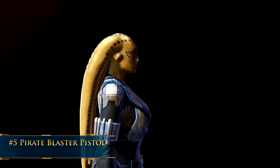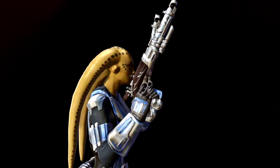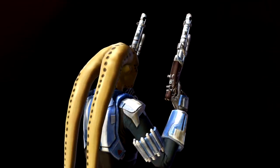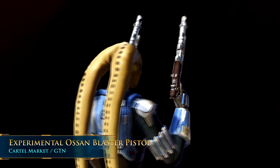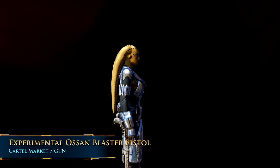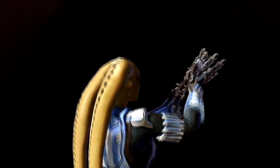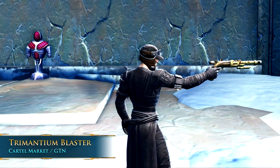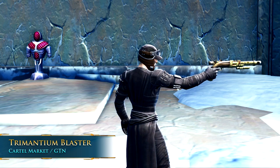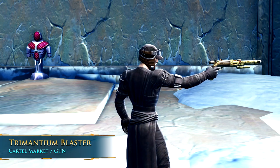Number 5: the Pirate Blaster Pistol. This is kind of a fan favorite because it's so strange and so out of place in the Star Wars universe. Introduced as part of the Shadow of Revan expansion, there's a whole set of pirate or smuggler-themed weapons. For the blaster pistol, there are two types: the first is the silver and wood version called the Experimental Osen Eliminators Blaster Pistol, available from the Ossus vendor with no requirements other than being level 70 and up. The other version is the Trimantium Blaster — available in main hand and offhand — and it's crafted by Arms Techs using a schematic most easily found on the GTN.